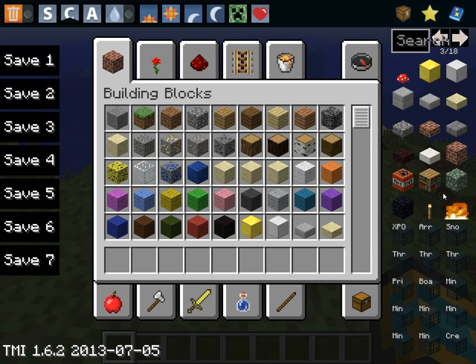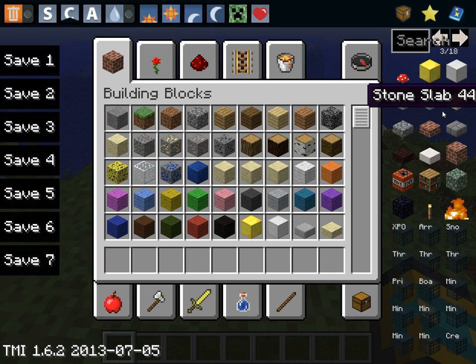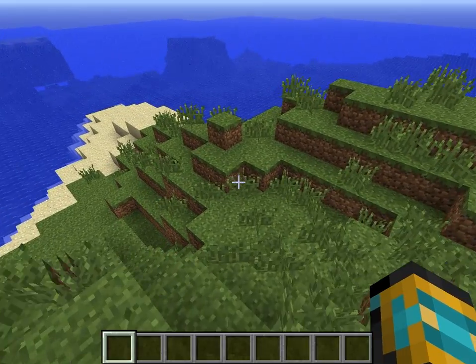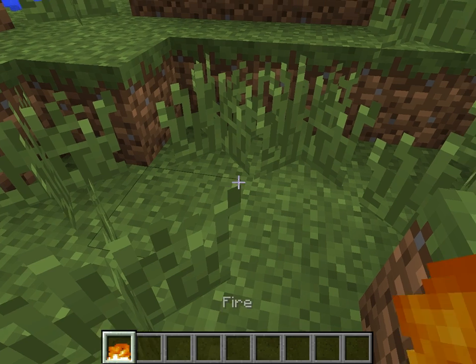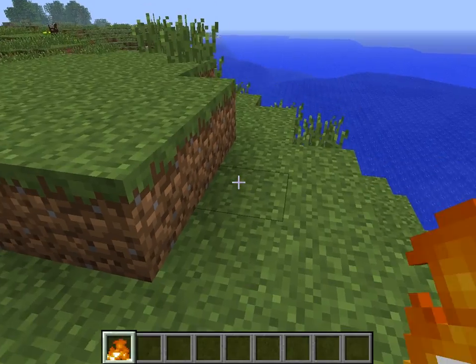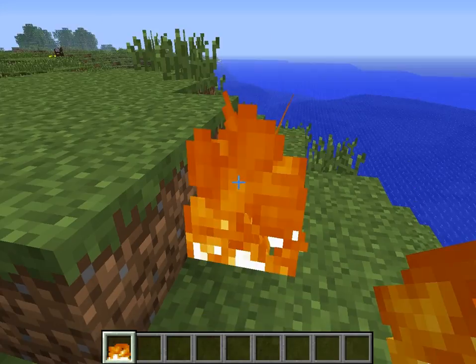To get the Too Many Items menu, you have to press O on your keyboard. So you can, if you were doing maybe a survival series or something, didn't know how to craft something — you can obtain stuff that's only get-able using Too Many Items, or the commands give and stuff.